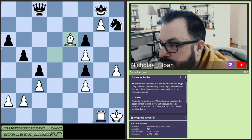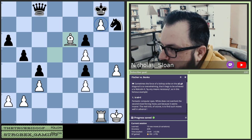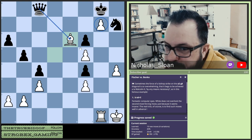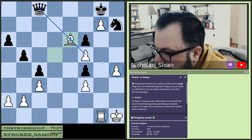We're down a queen but this pawn is so bad. He's got to — he has to take, he's forced on this, and he can't take the pawn because this is covered.